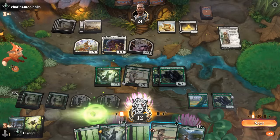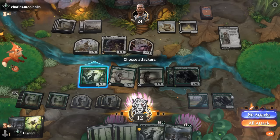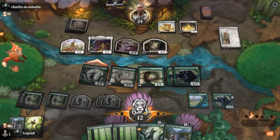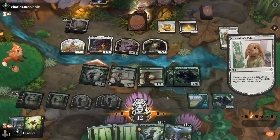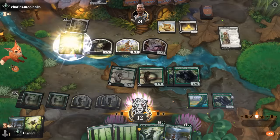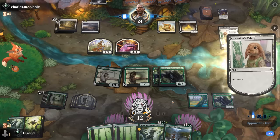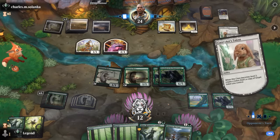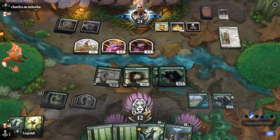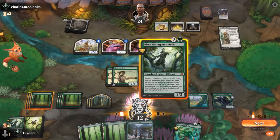Yeah, we're just hoping for Nissa planeswalker to overrun for the win, or a Mossborn Hydra which we can quickly grow. Nissa attacks — that opponent's going to make a Knight, and a double block will take out Nissa, but we've got a backup. Nissa planeswalker with two or three creatures in play is likely lethal. Opponent's tapped out, but will start growing their creatures now with Virtue. Mossborn Hydra is a good pickup — play Nissa, play Hydra.